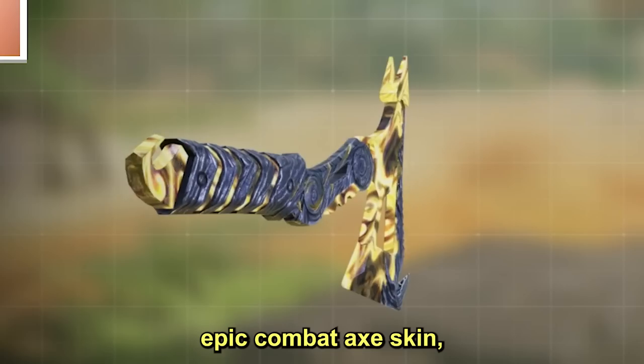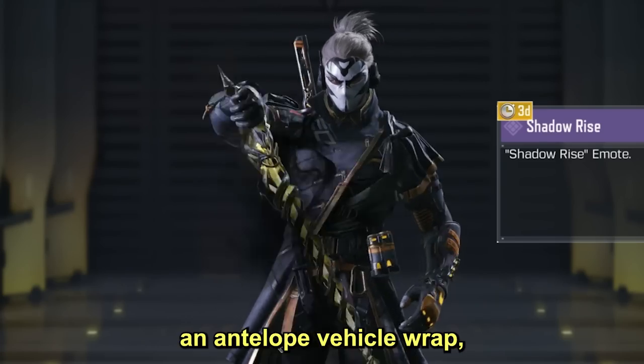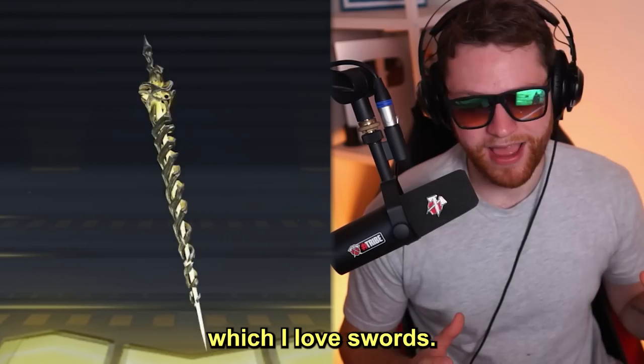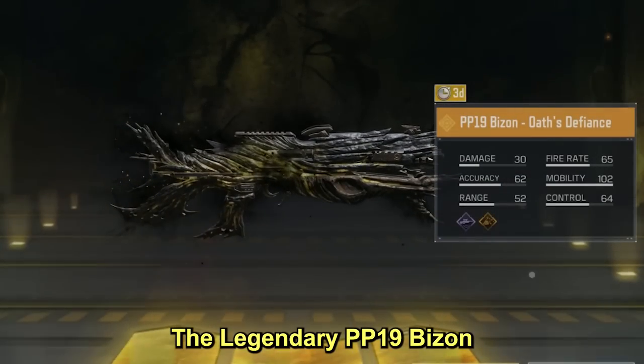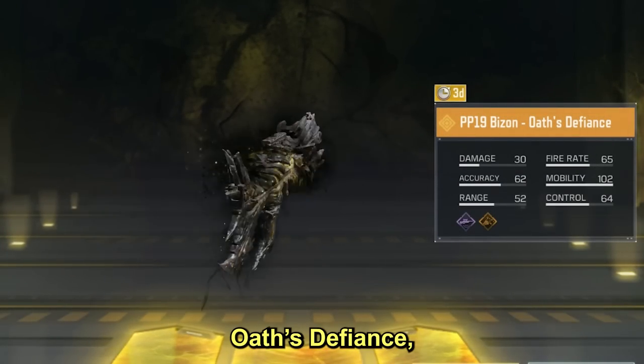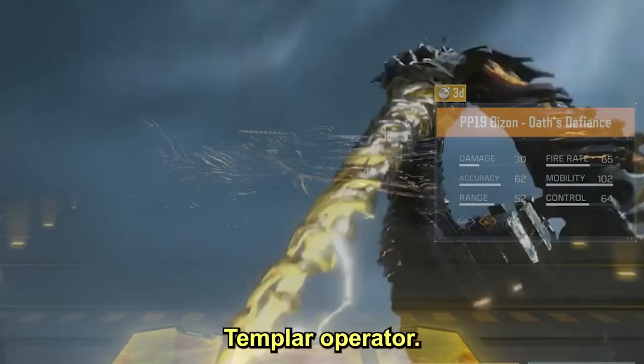I received an epic combat axe skin, an emote, an antelope vehicle wrap, a Templar sword — which I love, swords are sick — an epic Art Day 50 skin, the legendary PP19 Bison's Oath Defiance, and of course the mythic Templar operator.